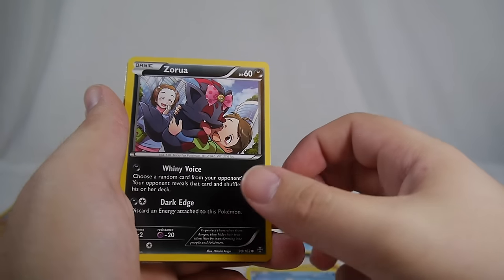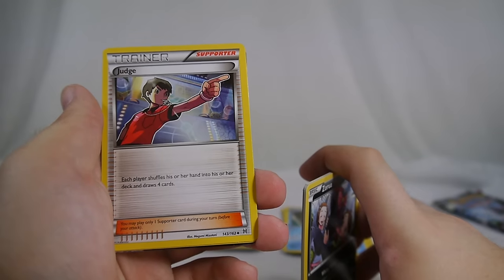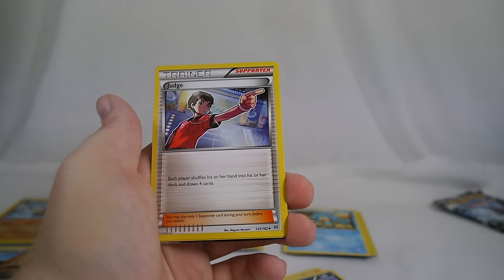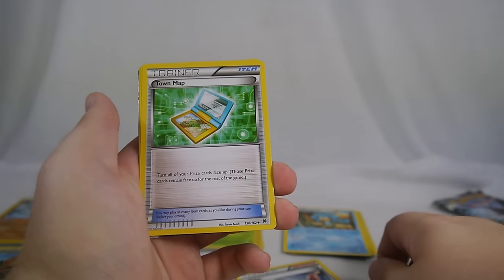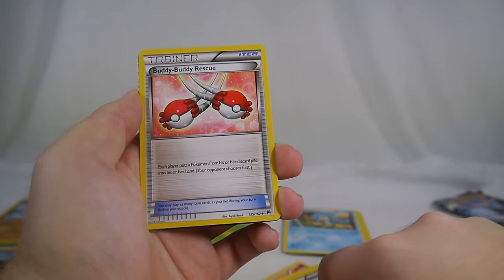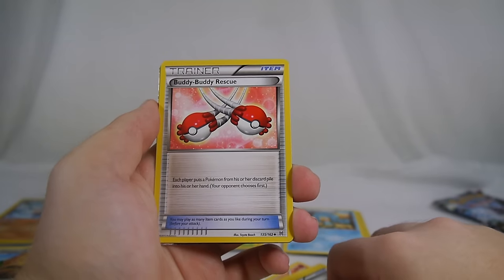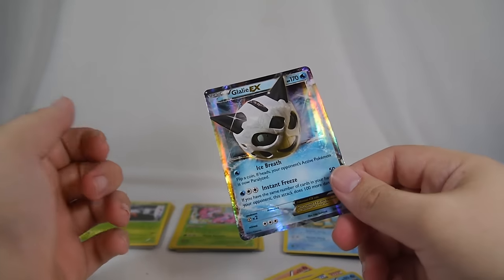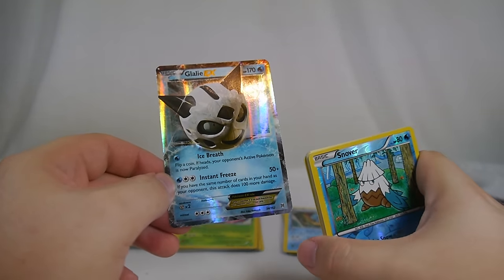Another Zorua — this one has a bow, it's a pretty Zorua. Judge — each player shuffles their hand into their deck and draws four cards. It's kind of niche since you're stuck at four, no chance of six, but I can see one Judge being slipped into almost every deck just for hand disruption. Town Map — turn all your prizes face up — a reprint. Buddy Buddy Rescue is a new item card — each player puts a Pokemon from their discard pile into their hand. And boom — right off the bat, a Glalie EX, a card I really wanted!